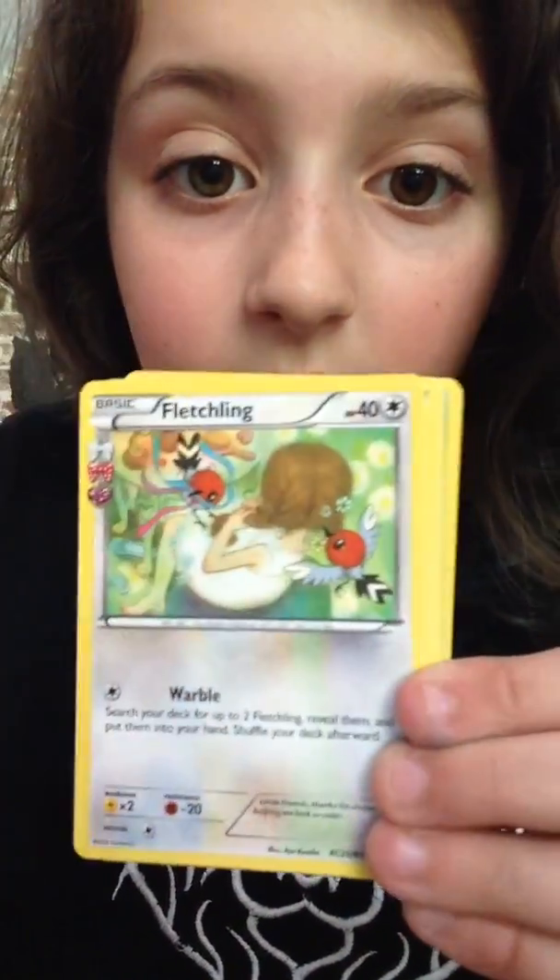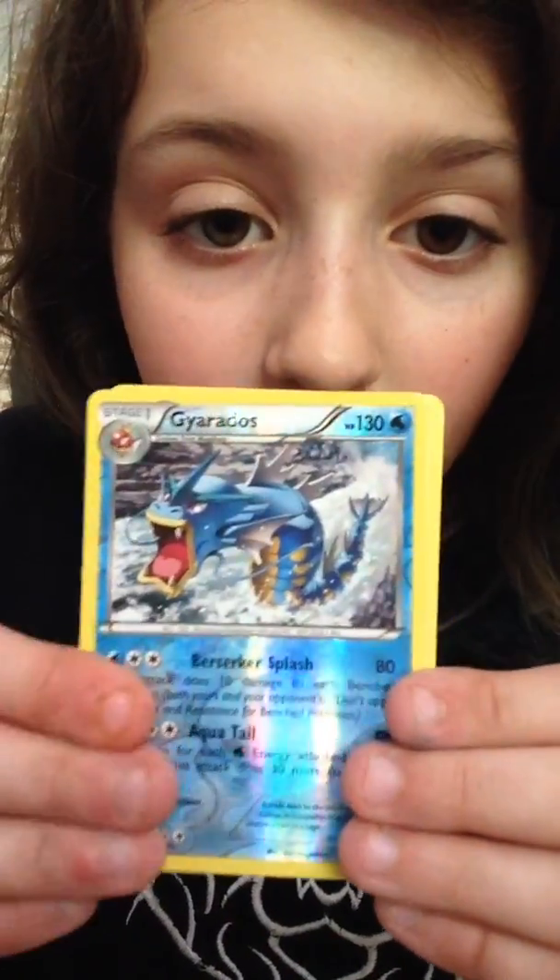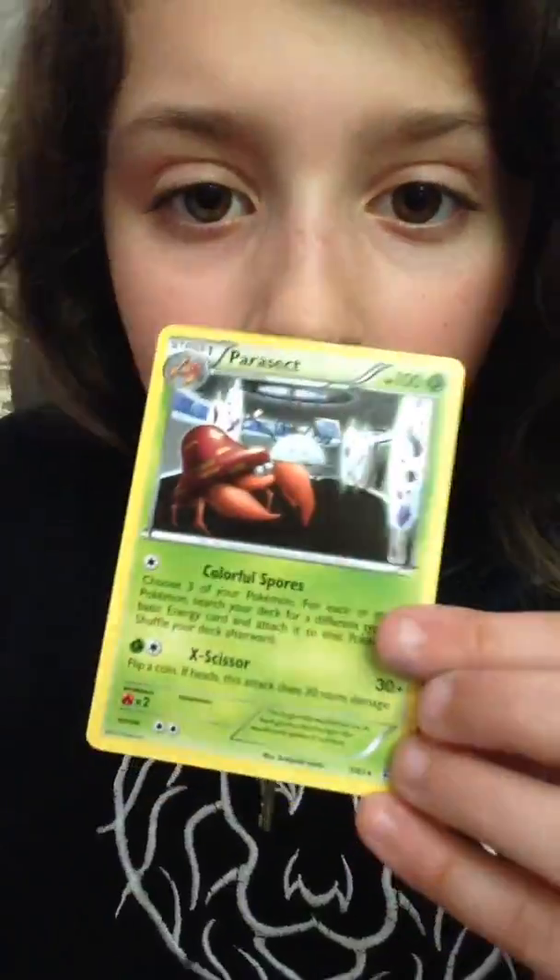Diglett, Water Energy, Magikarp, Ponyta, Fletchling, Gyarados Reverse, Diancie, and the other card.